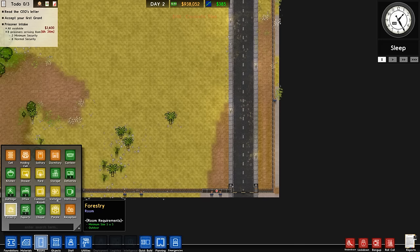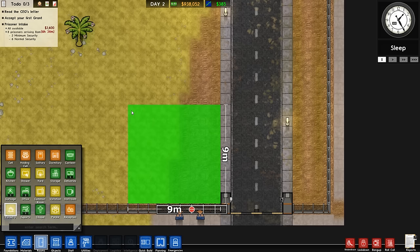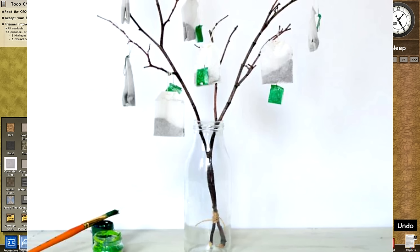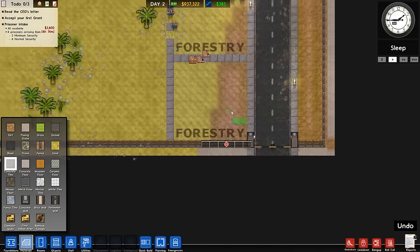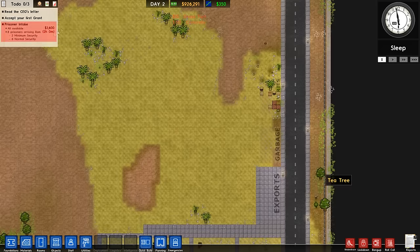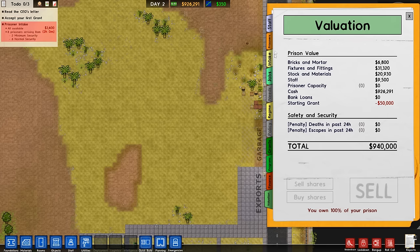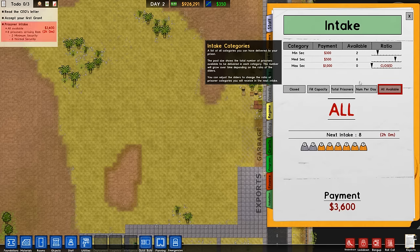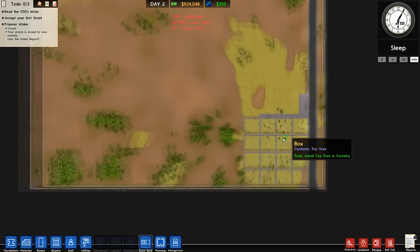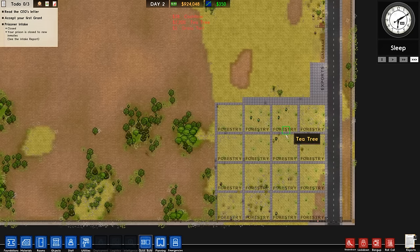We're going to build our first forestry zone — a lovely and simple 10 by 10 plot of forestry. Whilst it is called forestry, remember that we are not planting trees, we are planting tea trees, a very special type of tree. It produces fresh cups of tea — actually perfectly warmed and piping hot if you manage to get one fresh from a tree. We're about to accidentally receive eight prisoners, so I need to turn that off. We are not ready to intake prisoners. I promise we'll take in some prisoners soon enough, but just allow us to keep buying tea planters and tea harvesters.